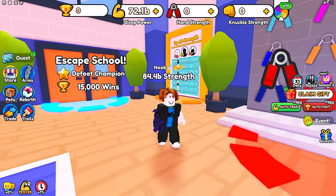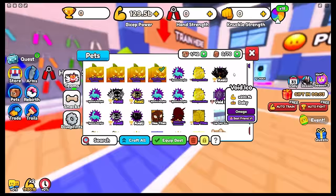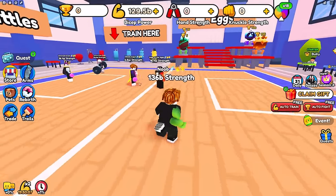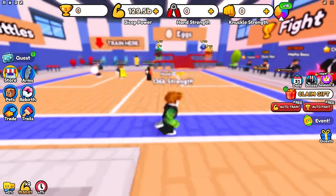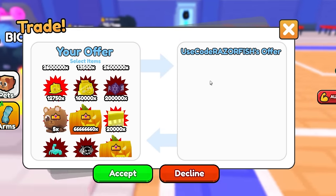I've got my other account over here with 42 pets equipped, and my main account too — here's the arm of the sim pros. Let's go trade my main account right now and get these things transferred. They can't see them on my main account because I have them unequipped, and now I'll get all those rocket pets transferred to this account.